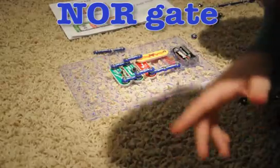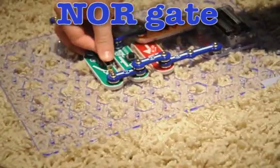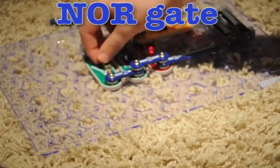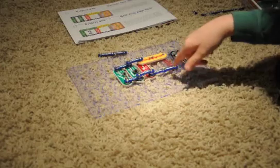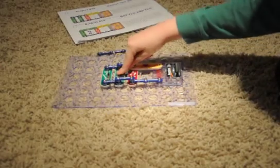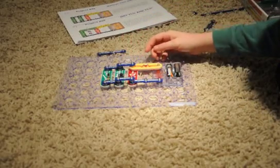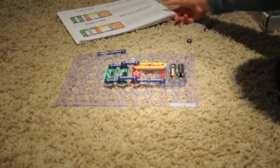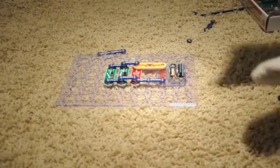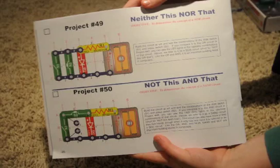Okay, we have a NOR gate. Press this button. What does a NOR gate do? What does it mean? Well, it will turn something off if you turn it on — if you push either switch. So it means neither this nor that. That's when the light stays on when neither this nor that is on. Okay, and here are the instructions. That's it.